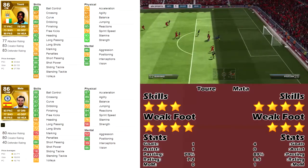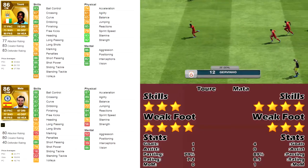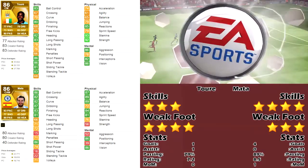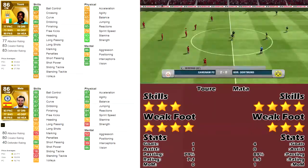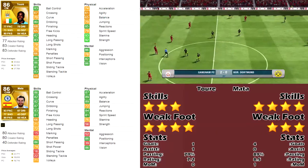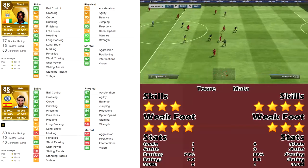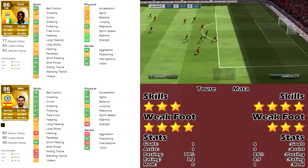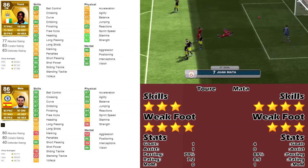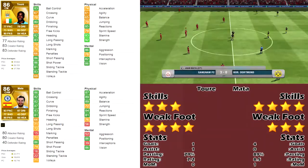Toure is better in everything except for positioning, and they're tied for vision. They're opposites in weak foot and skill moves - Toure has a four-star weak foot and three-star skill moves, while Juan has three-star weak foot and four-star skill moves. Toure has better heading, which makes sense because he's about 17 centimeters taller. And Toure shows he's a better defensive player with medium attack work rates and high defensive work rates, compared to Juan who has medium attacking and medium defensive work rates.